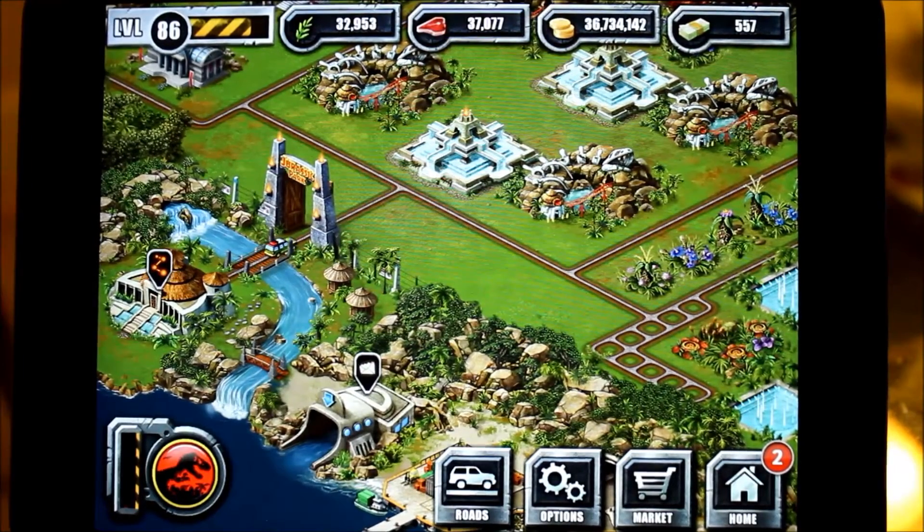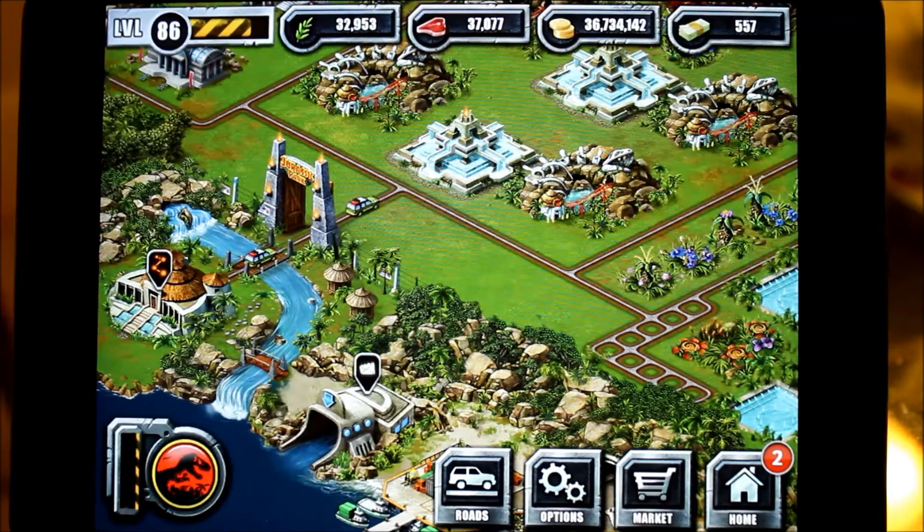Hello everyone, welcome back to the Gaming Beaver Challenger Battlefield. Over the last weekend, my son and I got two new animals: one for Jurassic Park, the other is the one we rescued — the second rescued DNA since we started playing the game, which belongs to the aquatic park and its material is Minders.